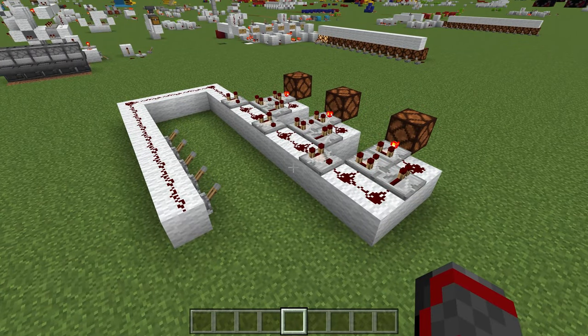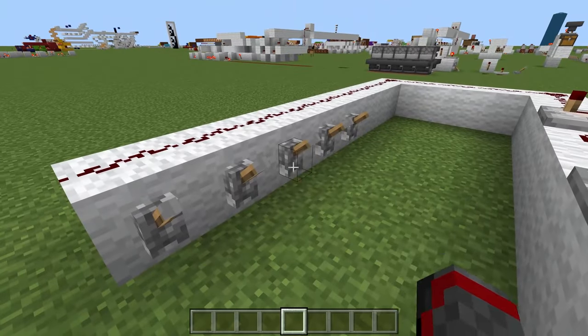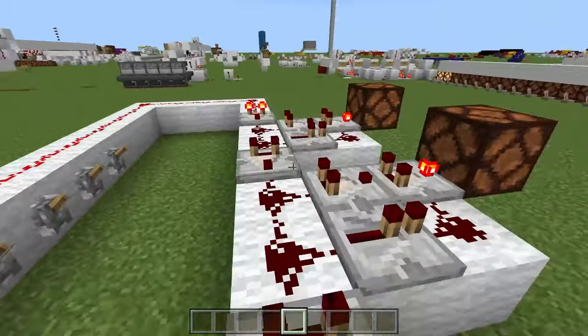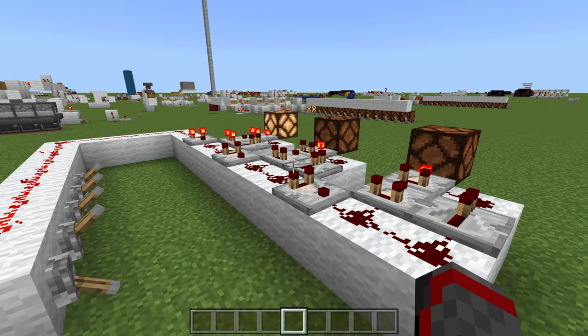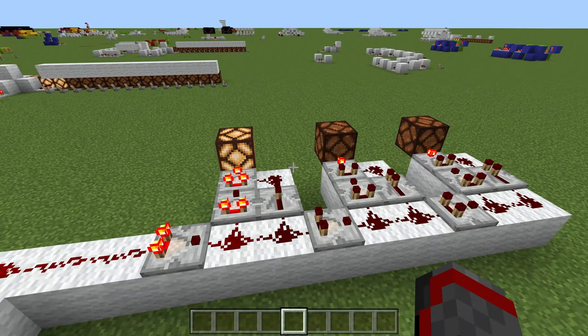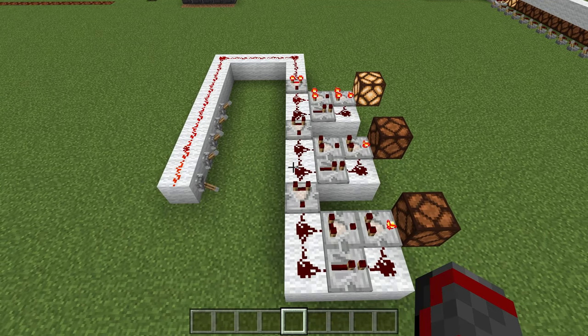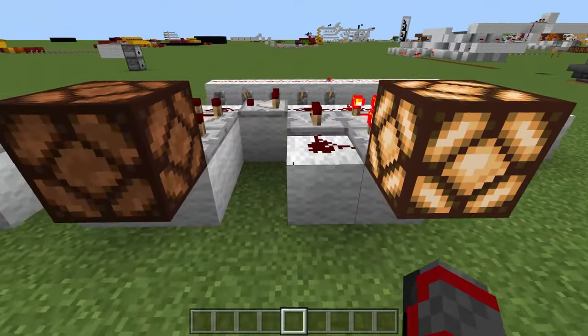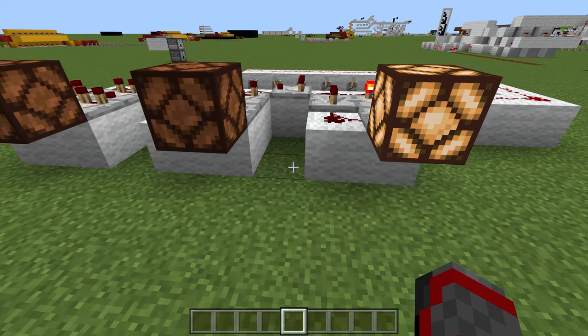This is a red coder designed by Maezuma Games. If I input a 3 here, you will see that the third output lights up. And if I input a 1, you'll see that the first output lights up. This works all the way up to 15, which is the highest possible value for redstone hex to produce. So that essentially is what a red coder is and how it works. What makes my design different from this one is the space between the outputs. As you can see in Maezuma's design, there are two blocks between each output, making this 3-wide.